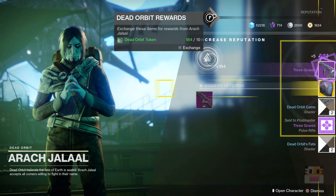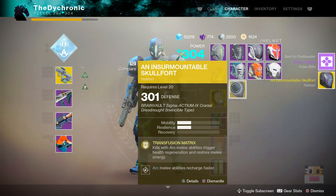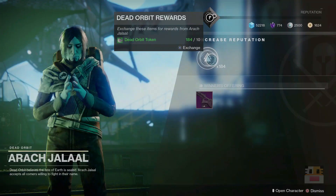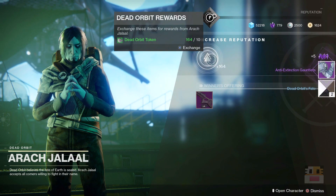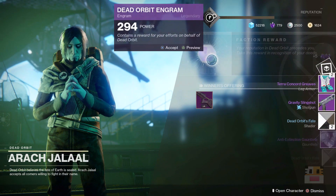Exotic engram! There's an exotic - what's the light on that? 301. So it is a 294 exotic... 296. This is a 296 exotic because it went plus 5 from wherever it was. So that's unfortunate - we're not gonna be able to level up anything from this faction orbit. But anyways let's just continue along and see if we get anything else.